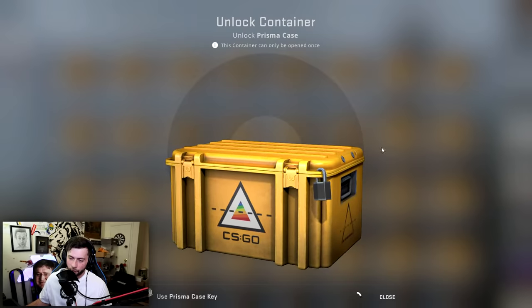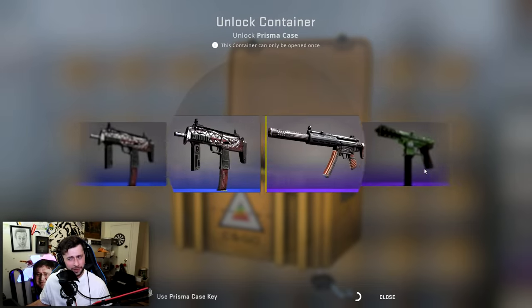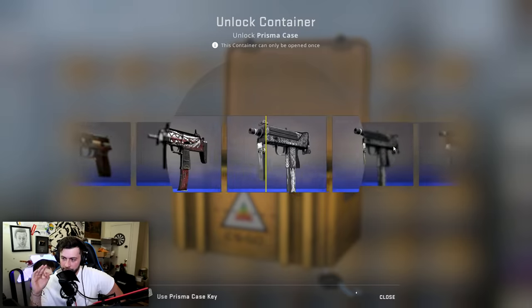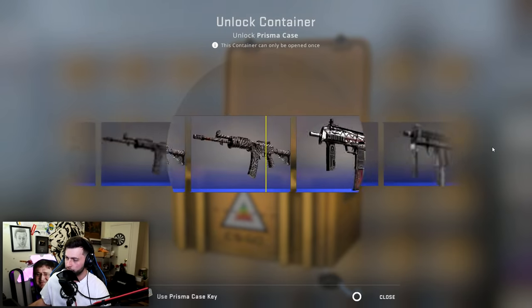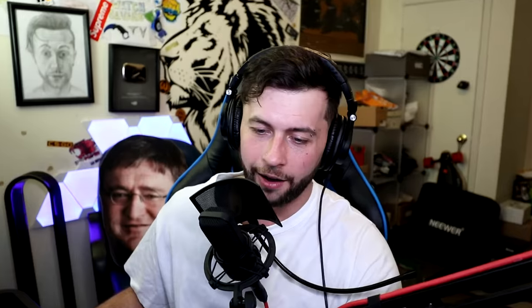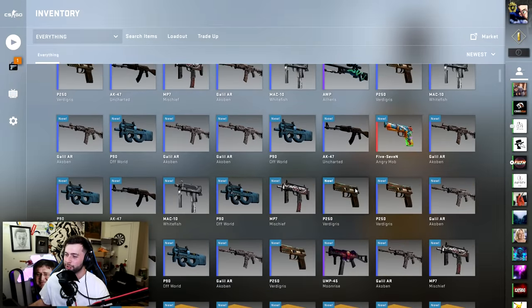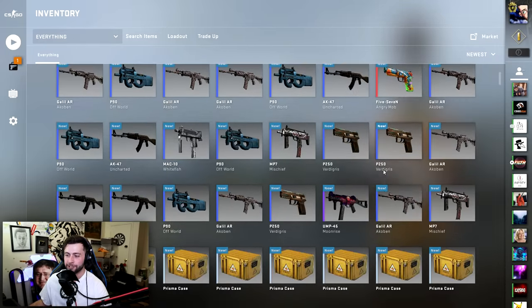We've already opened 40 of these — after three batches, no pinks yet, one red, maybe three purples. It's not looking good. This is 100 cases guys. What do I have to do, Gaben? Three, two, one — knife. Okay, we got the tiger tooth, looking like skull crusher. Looking nice. So far we've gotten one red, one pink, and a few purples — rest all blue. We still have 60 to go so we're just gonna keep it going.